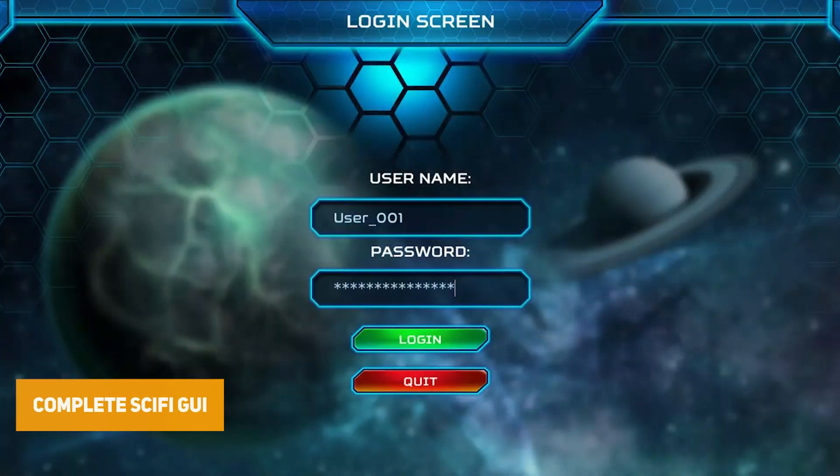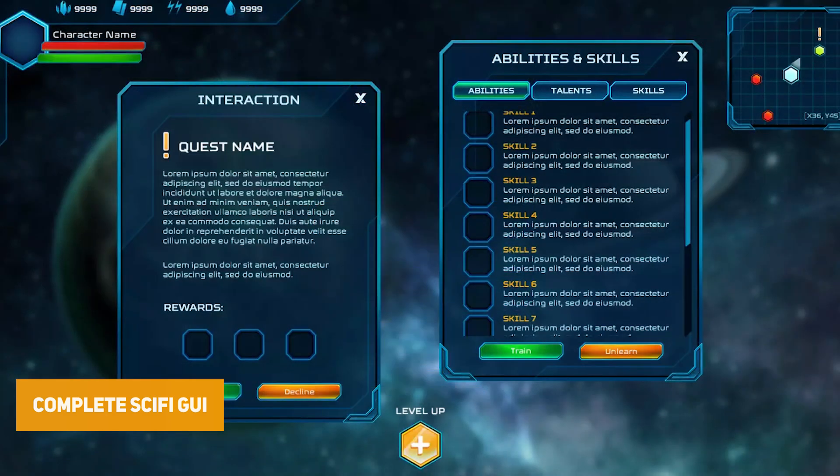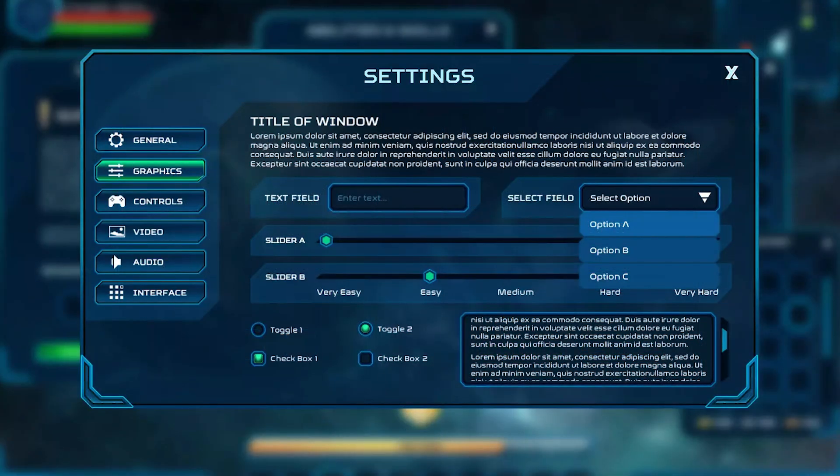The Complete Sci-Fi GUI UI PSD Sources includes windows for inventories, skills, characters, quests and settings, with large and small boxes, radio boxes and start panels.